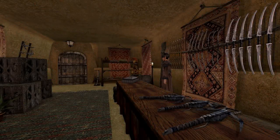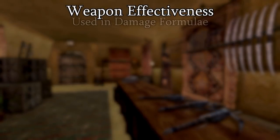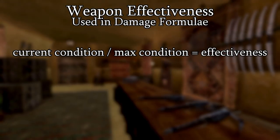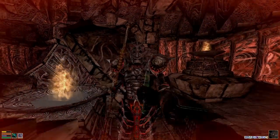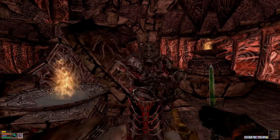So, just like with armor, as weapon condition deteriorates, so too does your damage. Take the weapon's current condition relative to its maximum, convert that to a percentage, and you'll have your condition modifier. Also similar to armor, weapons are quick to lose condition initially, but as they grow worn and deal less damage, they in turn lose condition at a much slower rate.